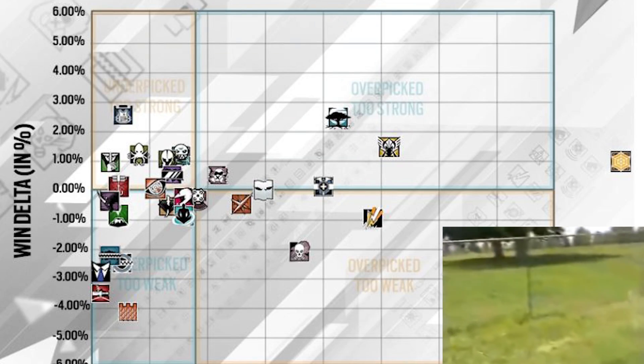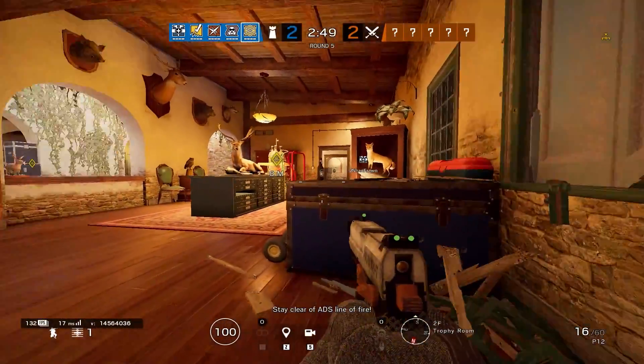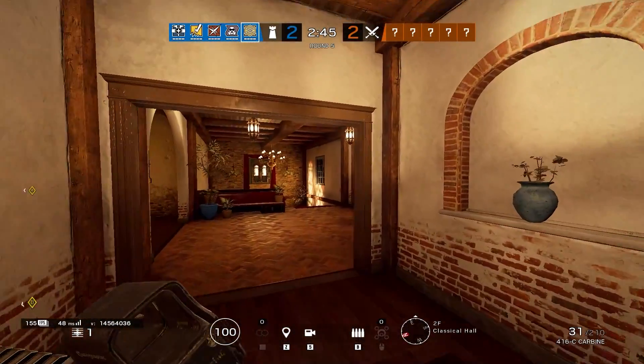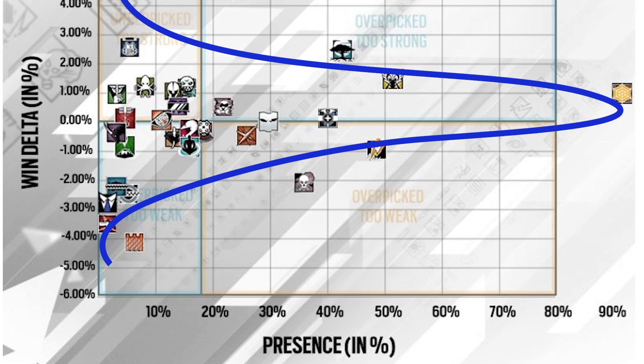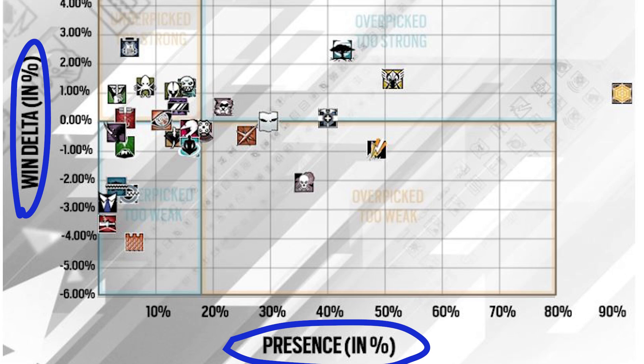Now you can draw a bell curve through this distribution of attacker pick rates, but that's not super helpful. In fact it can actually mislead you a little bit, because we're looking at two different distributions here juxtaposed on top of each other.